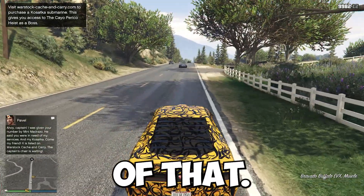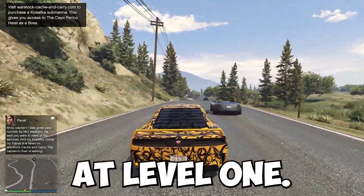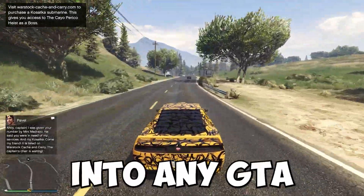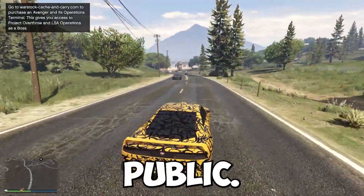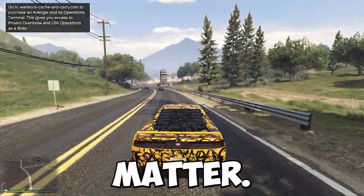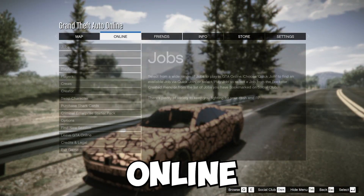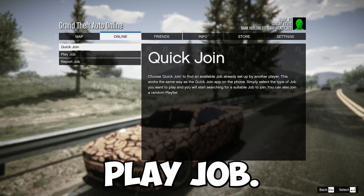We will be taking advantage of that, and the good thing about this adversary mode is that it locks at level 1. So the first thing you want to do is make your way into any GTA Online session. You can be in invite only or public — it honestly doesn't matter. Then press Options, go to Online, go to Jobs, and this is where you can choose between Join or Play Job.